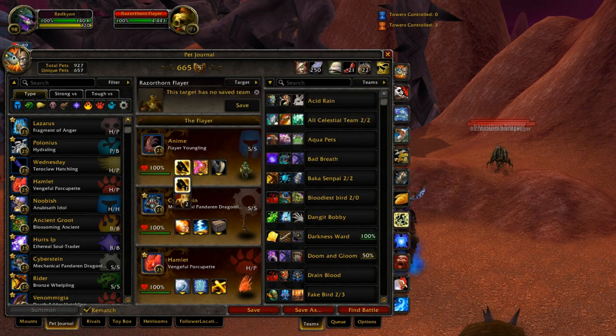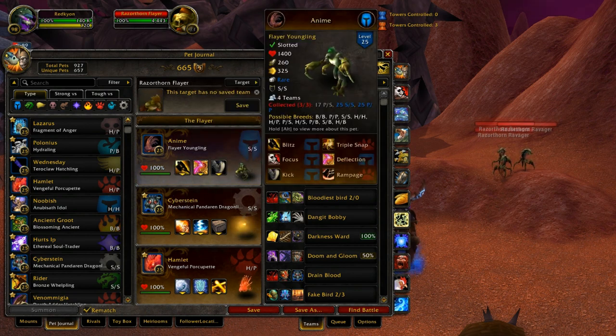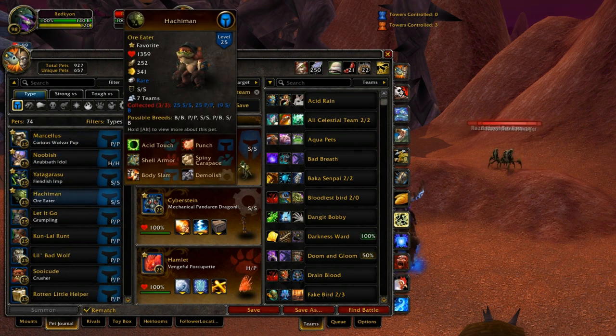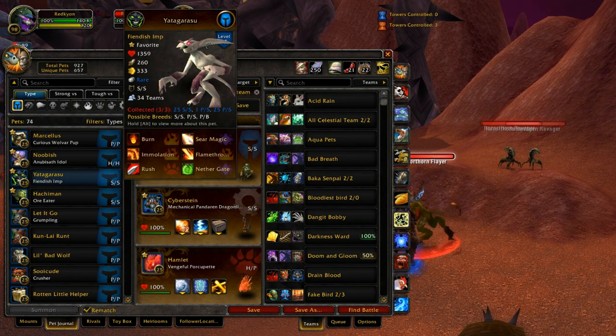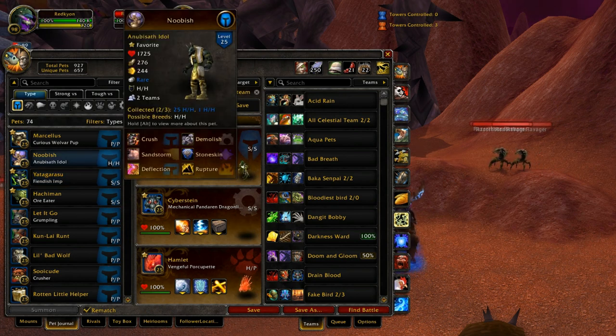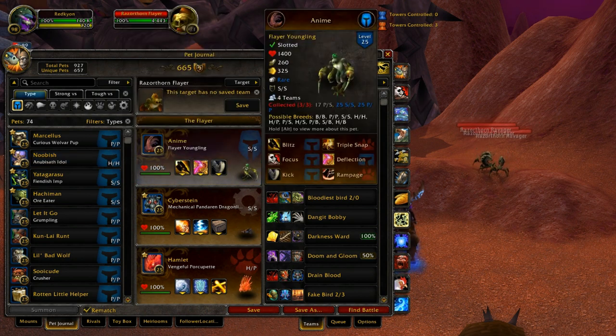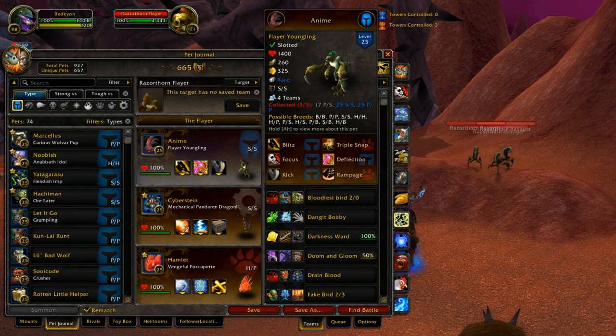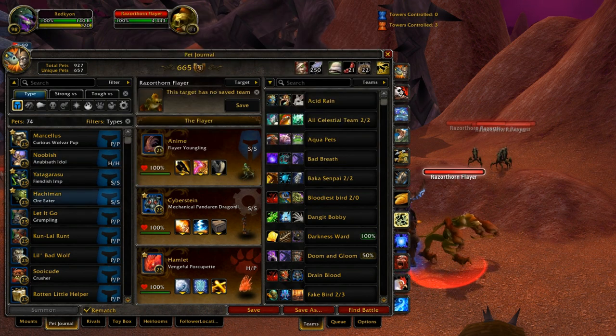So how do you use him? Basically with this skill build you really don't deviate from it much. Flayer Youngling is a humanoid type, which puts him at a disadvantage against the meta, which is dominated by undead pets and undead abilities. Unless a humanoid pet can do something ridiculously good, it's not going to do well in today's meta. There are only three humanoid pets at Tier 1: the Nubisath Idol, the Fiendish Imp, and the Ore Eater. The Ore Eater is overpowered, the Fiendish Imp has a ridiculously good moveset for its stats, and the Nubisath Idol is the poster child for a pet with perfect stats and matching abilities. Flayer Youngling is good, just not in the same league as those three.